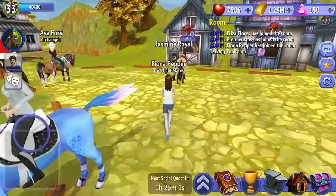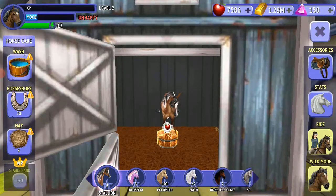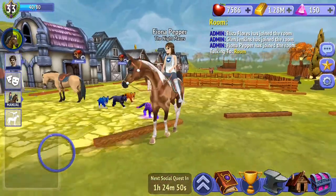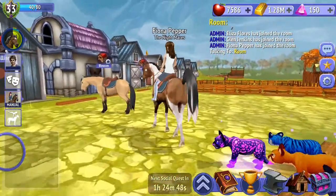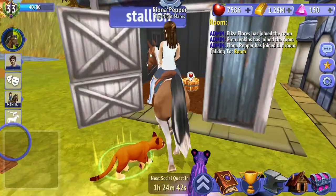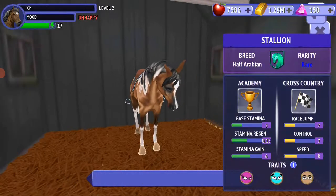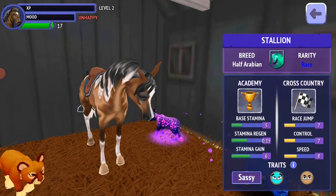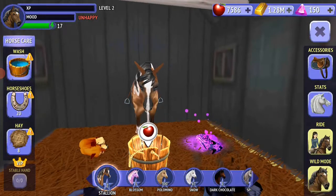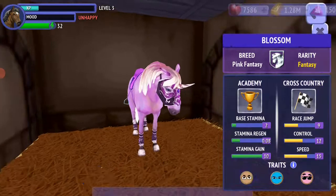Okay, let's start with my horses. This is Stallion and he is half-Arabian — he's really cute and I love those markings on him. He's half-Arabian and his traits are Saucy, Spirited, and Bold. This is Blossom — a lot of you know about her — and her traits are Bold, Swift, and Calm.